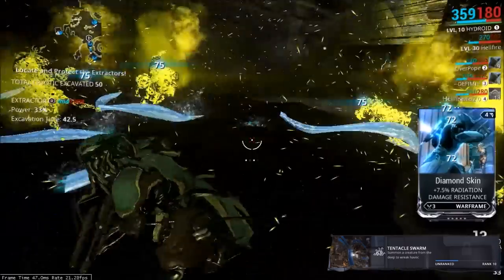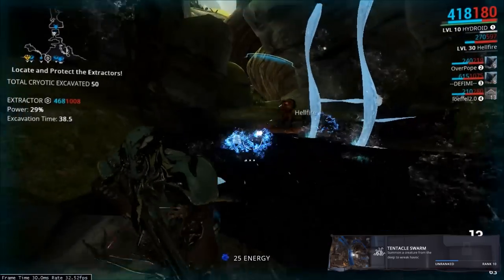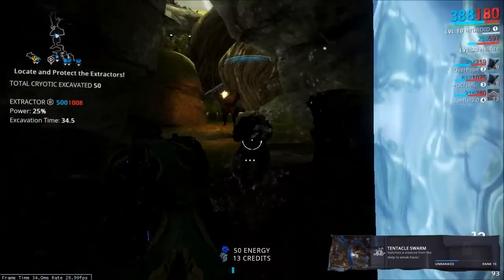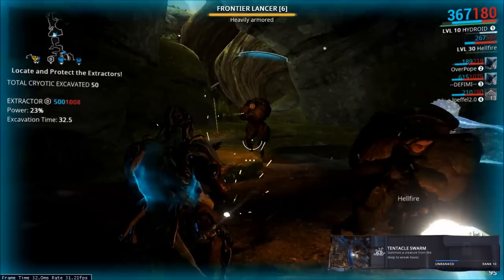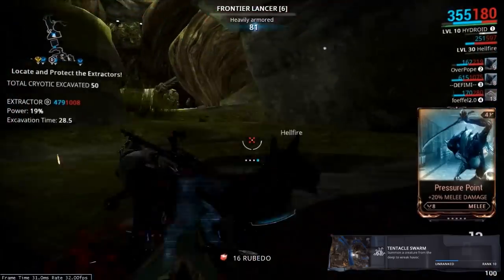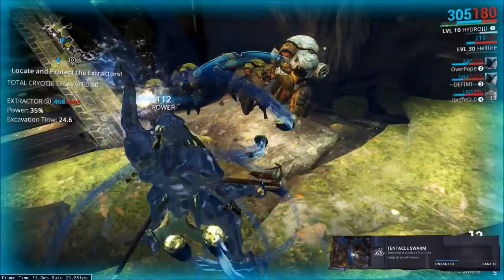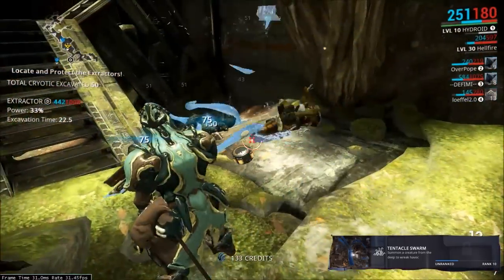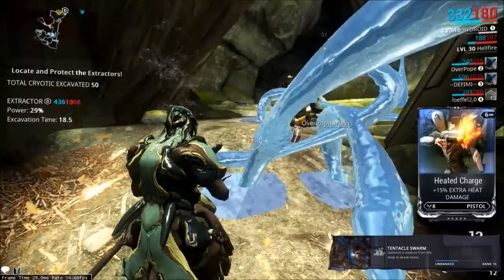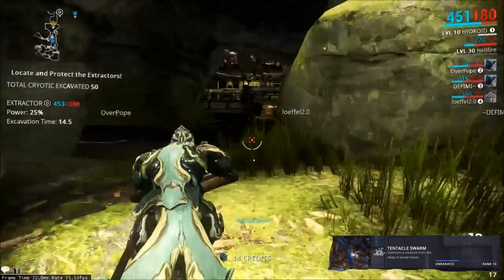His final ability, Tentacle Swarm, calls or summons the Kraken — many tentacles that will slam and pick up enemies and kick them around. Remember that this ability can be targeted anywhere, wherever you aim. So if you want to aim it at a Warframe cryopod, you can do that, but you have to be close to it.